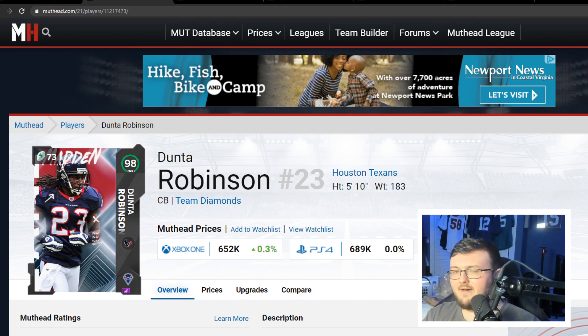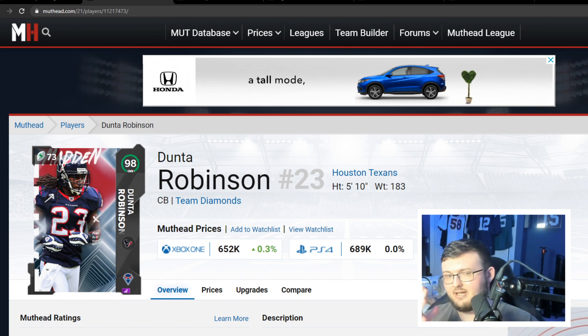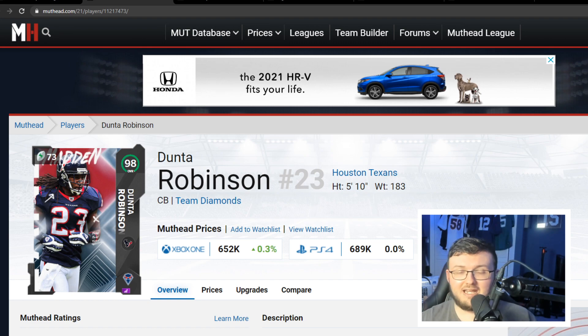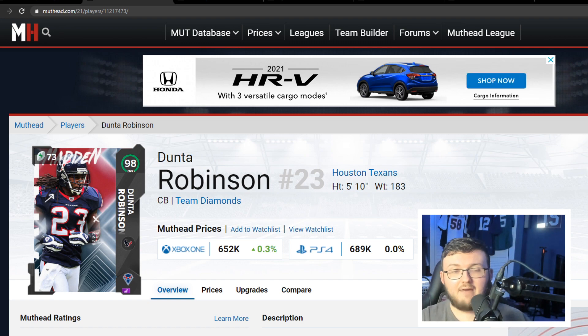How we're going to pick our top 5 is based on a couple of categories: speed, man coverage, zone coverage, press, and block shed. I want not only a speed cornerback, but a physical run block-shedding cornerback. I want a coverage cornerback with good coverage in both man and zone, hitting every single category on that list. Hopefully that makes sense guys — let's get to number 5.